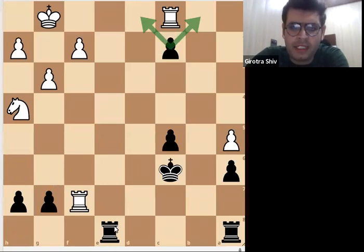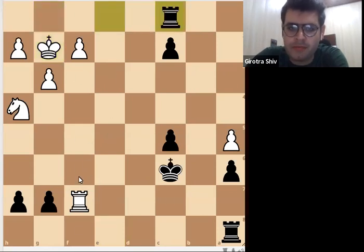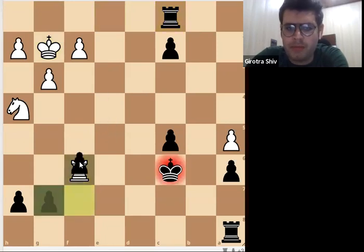I can tell the possibilities as well — how can you create a queen? There is one idea: we can move this rook. Can this idea work? If yes, write in the comment box. Will this idea work? King can go here, you will capture the rook and check. This can be a better position for black.